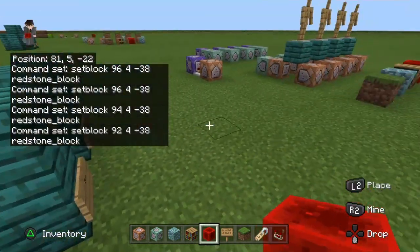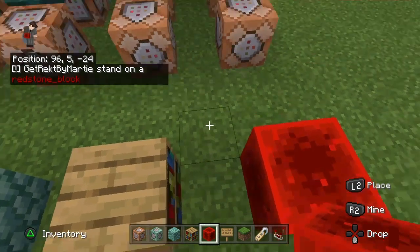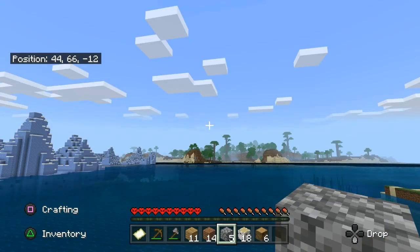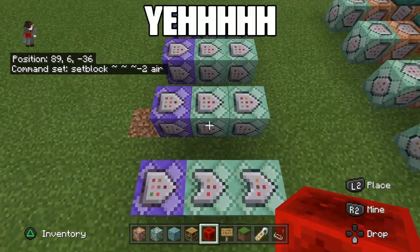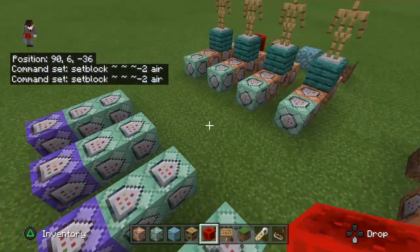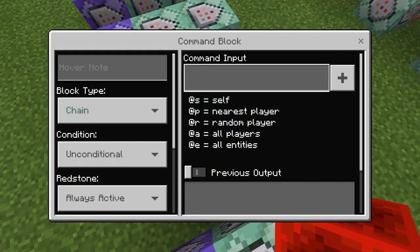So we're basically done with it, we just need to do this again. You can extend this with any block - 60 blocks, 100 blocks, doesn't matter. Now if we run this, it executes a random one and tells me to stand on a redstone block. This is what happens if you don't put the set block one first - there was already a redstone block placed. So you want the set block first, then the execute one. Sorry about that mistake.